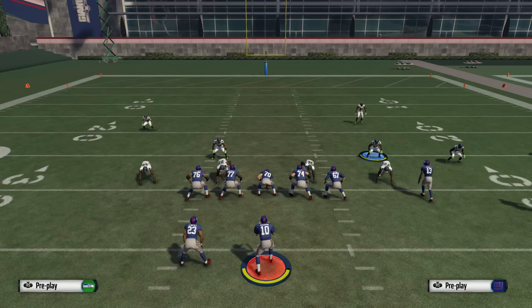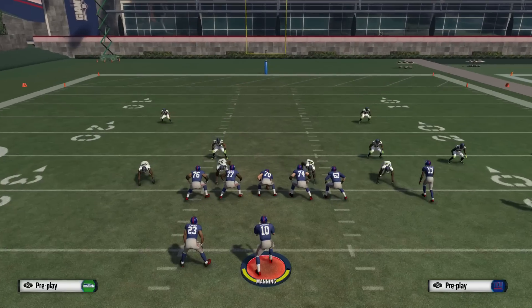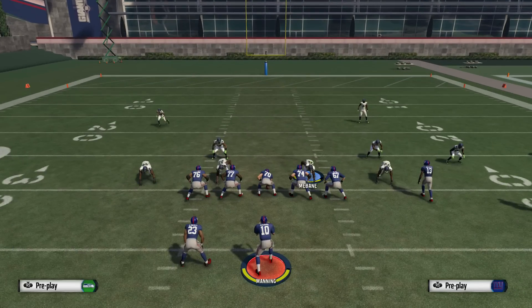In previous years of the game, it was kind of a pain, because if you wanted to put your outside corner into a hook zone, it took multiple clicks. You had to get off your player, scroll over, find him, put him into a hook zone, and then scroll all the way back to your player. And by the time you got him in the position you wanted, your opponent quick snaps you. We've all been there — it's a pain in the rear, and it's really something you shouldn't have to deal with.